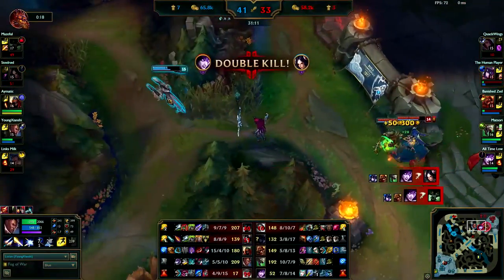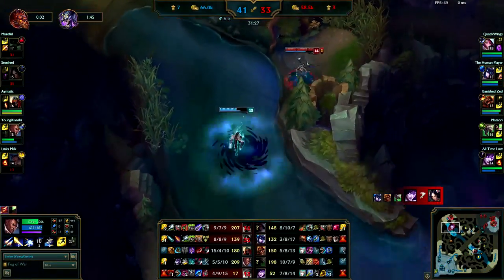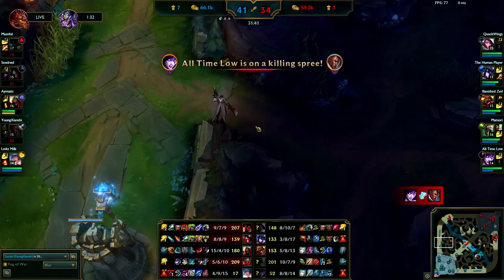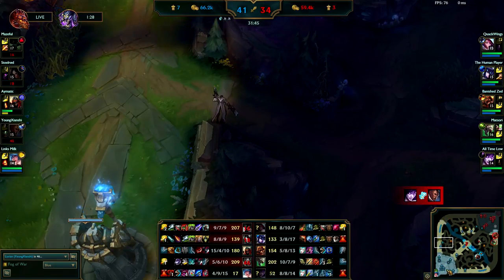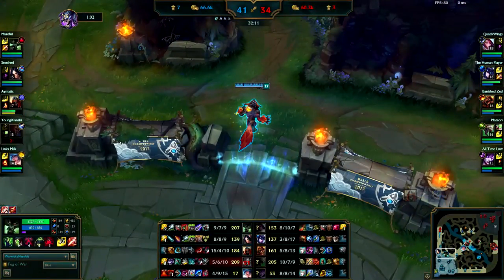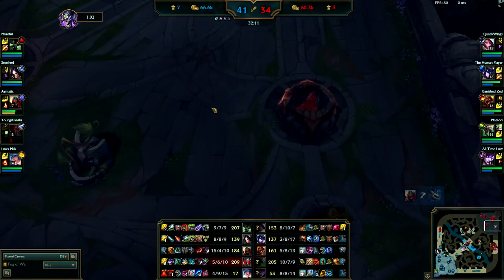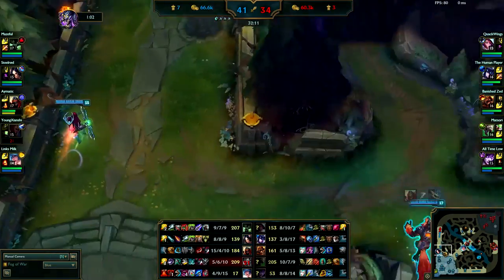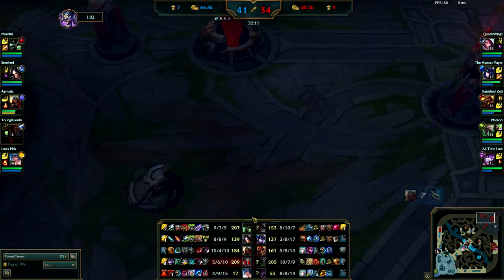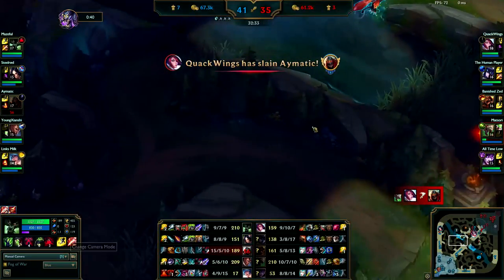You guys way overstayed, fighting under turret and getting killed — you guys are starting to throw hard. If you keep doing this one or two more times they could win fairly easily, especially with the way you're building. You're not building for your team, you're building for yourself. In a situation where you have the bot inhibitor, you want to pull the enemy team as far away from that location as possible so your minions can get up and start breaking turrets. You guys should actually be pushing top right now to split their team and also be looking to take Baron when it comes up. No point farming in your jungle at this point — you're ahead, you can just farm their jungle.